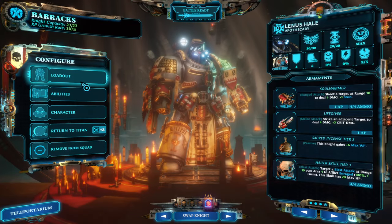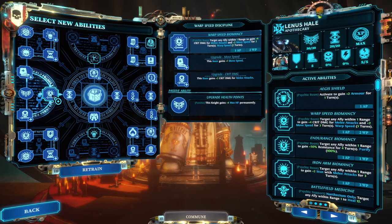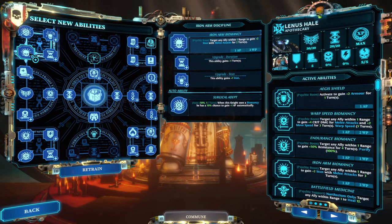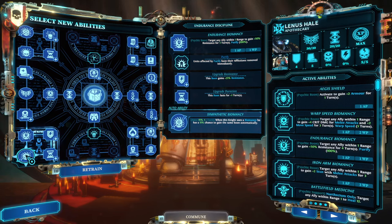Finally, our Apothecary, who really skills like an age support. First you want the Servitors — very helpful, they make your life easier. Then secondly go into the biomancies that support this build. We have the Warp Speed biomancy for move speed and two extra crit damage, and then the Iron Arm biomancy which allows three stun on top of every single melee strike.